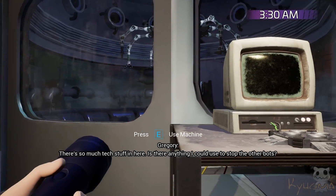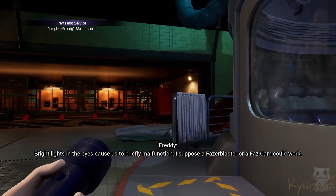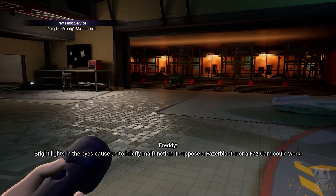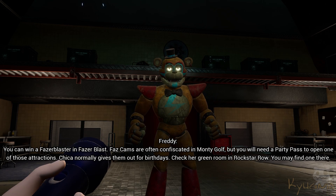There's so much tech stuff in here. Is there anything I can use to stop the other bots? Bright lights in the eyes cause us to briefly malfunction. I suppose a phaser blaster or a Phas-Cam could work. Where do I get one? You can win a phaser blaster, and Phas-Cams are often confiscated in Monte Golf.